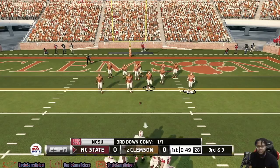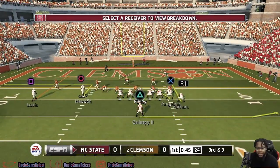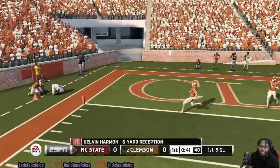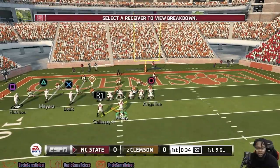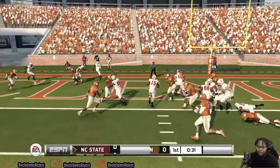This has been a slow, methodic drive for North Carolina State — no big plays, just grinding, keeping the chains moving. Big throw from Finley, they're down inside the five — six-yard reception for Harmon. So we got four tries here on the two-yard line to try to punch it in. The read option — perfect blocks — and Finley's in there for six.